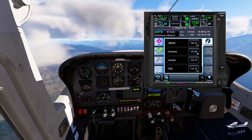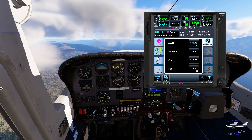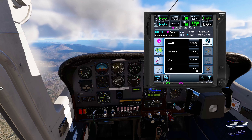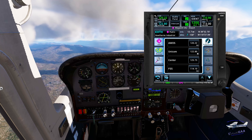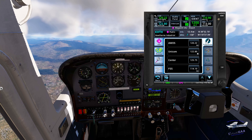We're back to VFR, so let's drop down to 6500, then 5500. This is just a reference for me. Pattern altitude is 5200. Let's get back on our heading — turn to the west here. Descending at 600 feet per minute.